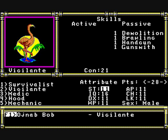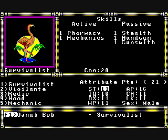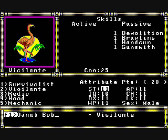The first thing is to create your party. There are various classes you can have, which are kind of interesting. You have a Survivalist, Vigilante, Medic, Hood, and Mechanic.